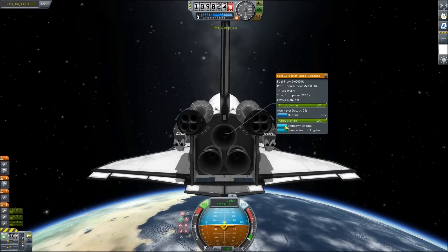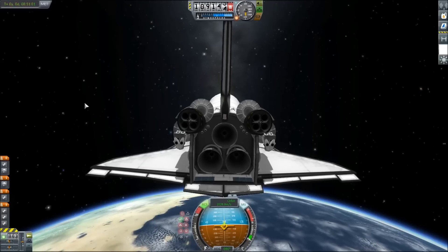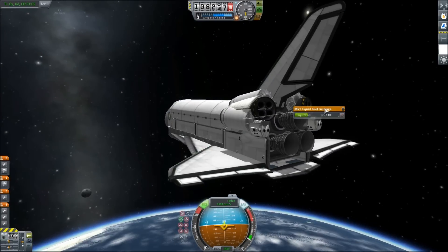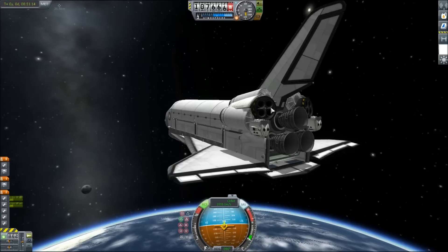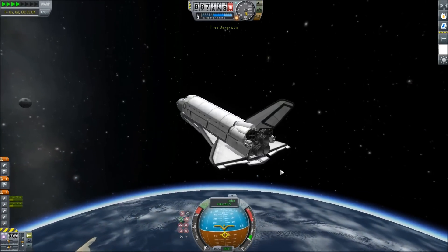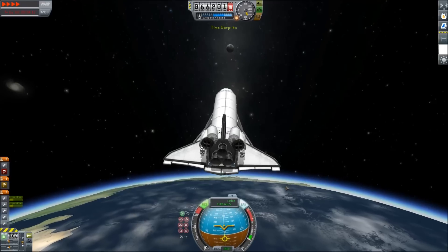We're going to quickly turn some of these off — shut down lock, shut down lock, shut down lock. A lot of you were like, why don't you just make a button for that? This is kind of half the fun, all the clicking and stuff. We've got those engines on air breathing. Perfect. We're just going to fall to 70,000 and kick that nose way up, and we are going to surf the atmosphere as much as possible.